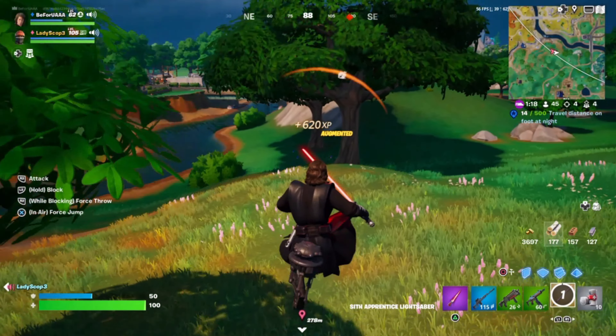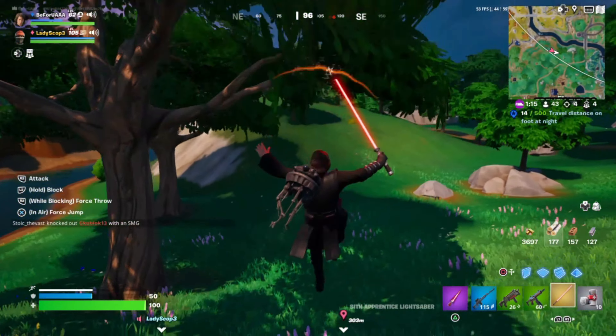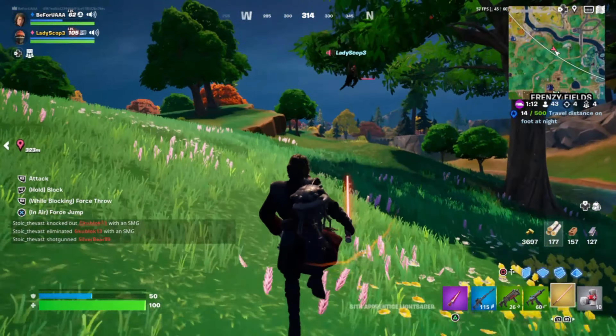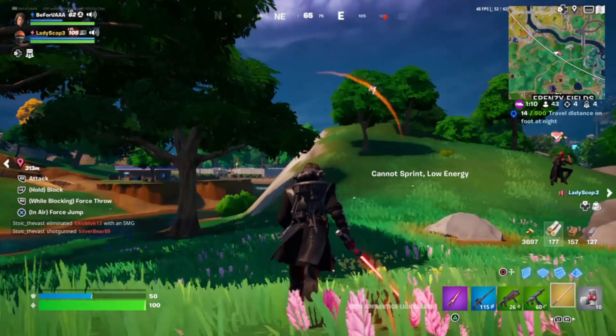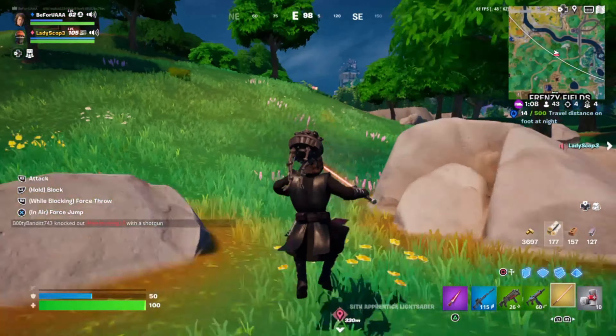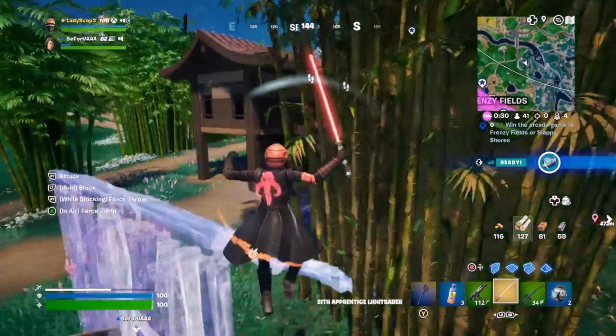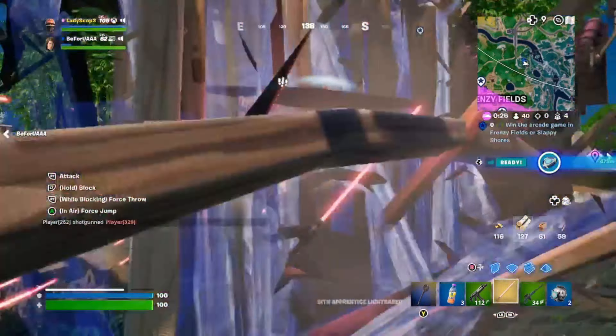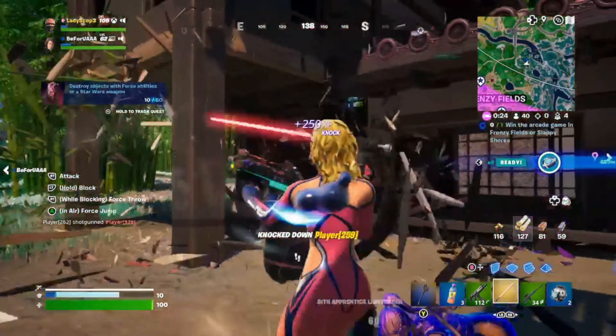Once you have a lightsaber, it's best to use a slap juice with it because the movement with the double jump is definitely OP, especially if you have Aerialist. And as you can see, we take out builds pretty easily, so builds don't really stand a chance against these new lightsabers and their abilities.